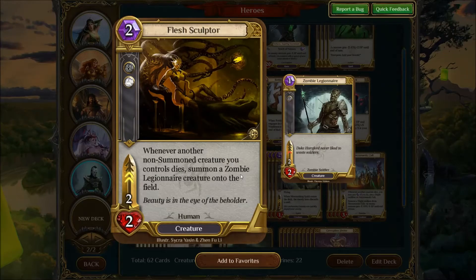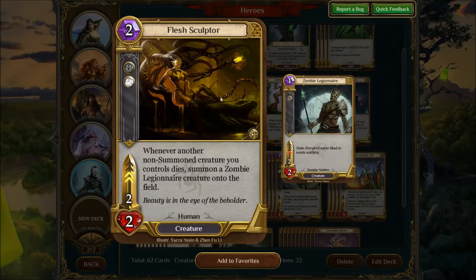Flesh Sculptor, because Flesh Sculptor is just ridiculous sometimes. You can produce such an army of zombies with him — you just overrun the board by having two of these and then dropping some Infected Survivors and Plague Vermin, and the next thing you know there's like six zombies on the board. The funniest games are when your opponent Cataclysms a board with two of these and there's like ten zombies at the end of the Cataclysm and he immediately resigns.